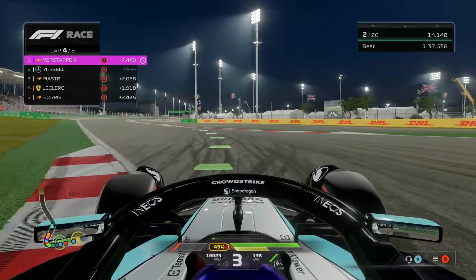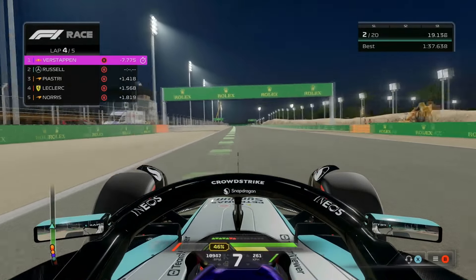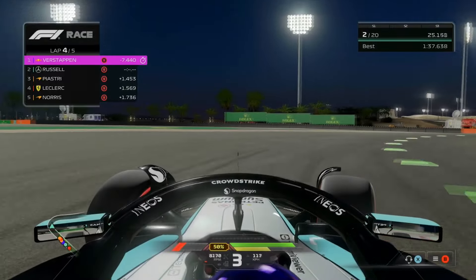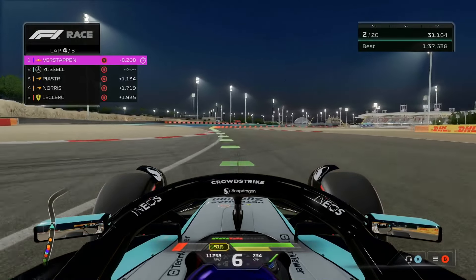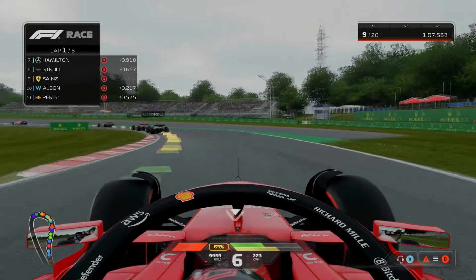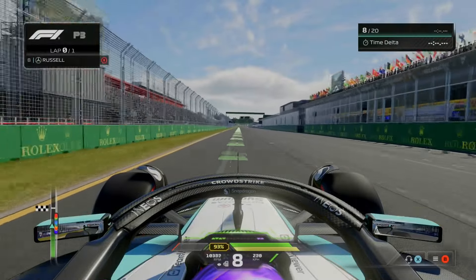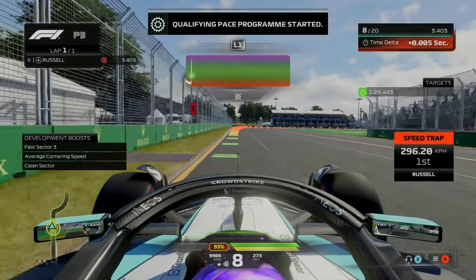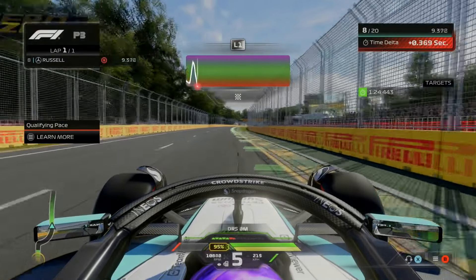Codemasters went all-in on F1 24's handling this year, sporting a new suspension kinematic system. Players will feel the difference in weight distribution when driving, which is especially apparent when using a race wheel — you can feel every bump and turn on the track. If your front wing is damaged, you can see your car sliding back and forth, ultimately leading to understeering. In addition to the suspension system, EA's racing game has introduced a new tire and temperature system, reflected in gameplay with your race engineer updating you on tire conditions and giving you tire-oriented challenges to complete.